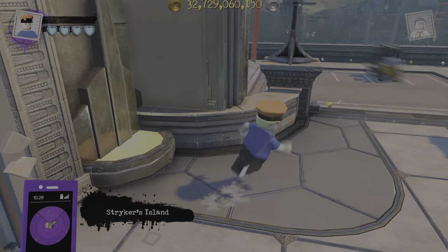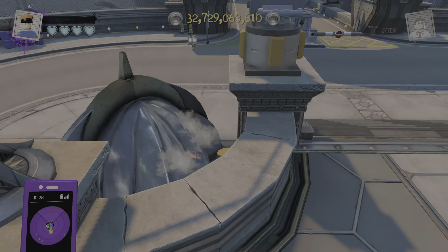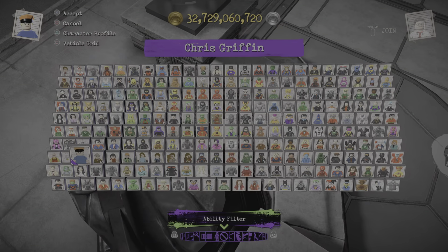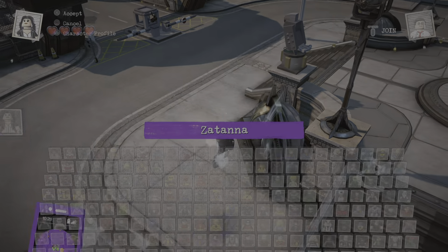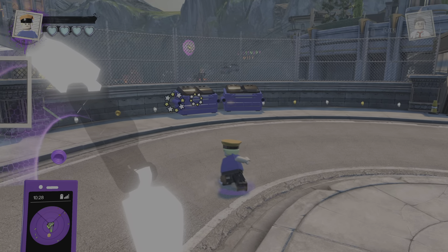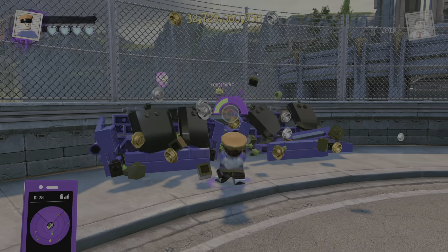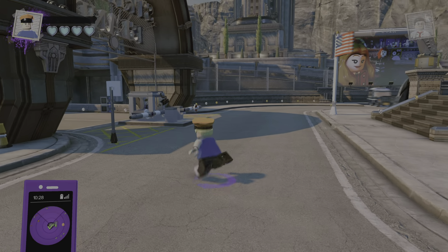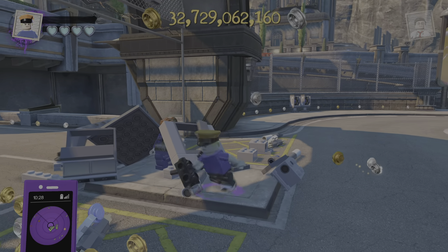Here is Chris Griffin from Family Guy. I didn't give him that many abilities — they don't have superpowers. Hold square for the lunge, hold circle for the destroy mode. I don't feel like fighting crime because it's just the same old thing — just fighting cops, it's getting a little bit boring now.